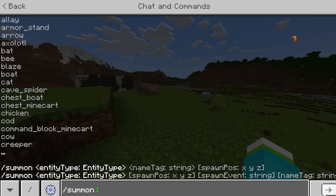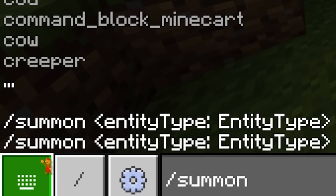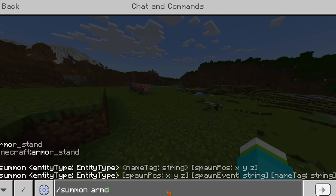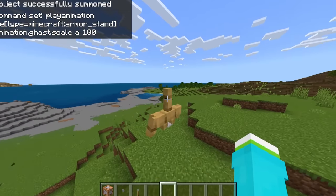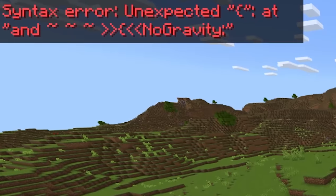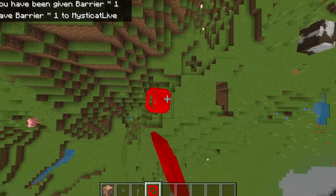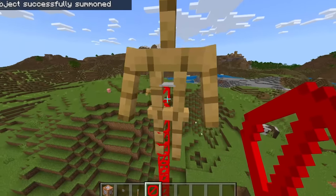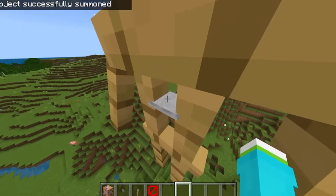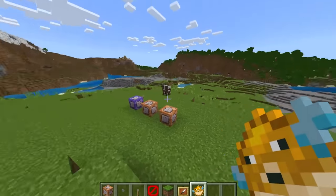Theoretically, this should work with any entity in the game. Let's try an armor stand. He's very large. Let's summon him floating — it's not how you do it in Bedrock. We're just going to make various summon armor stand. Why does the plate stay small? It's such an inconsistent command. It looks like the animation stopped — they're all normal now.